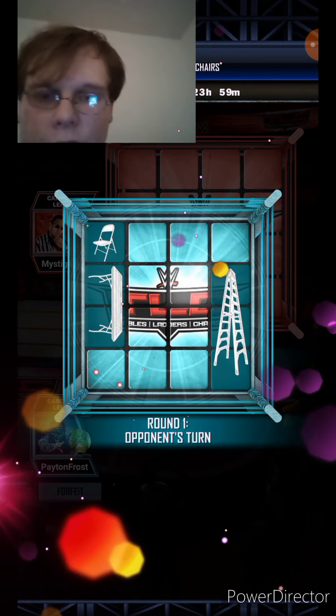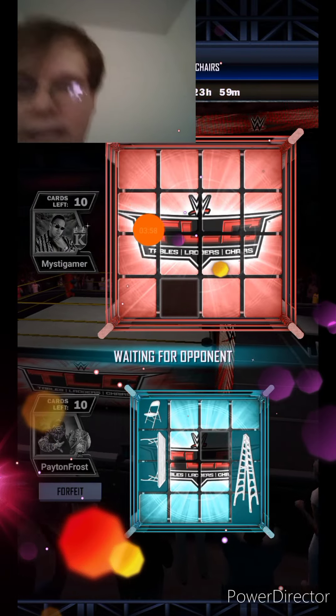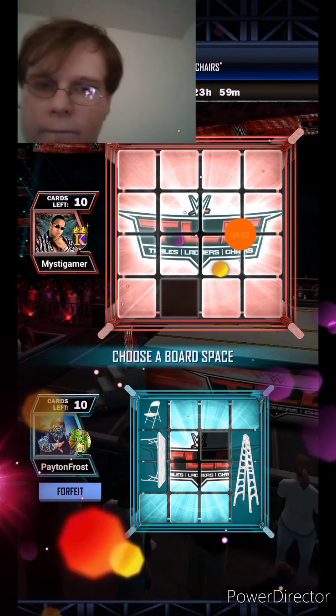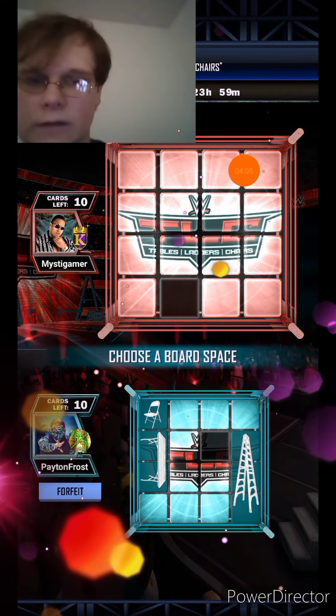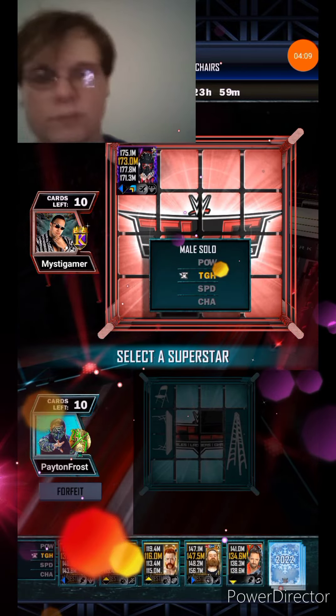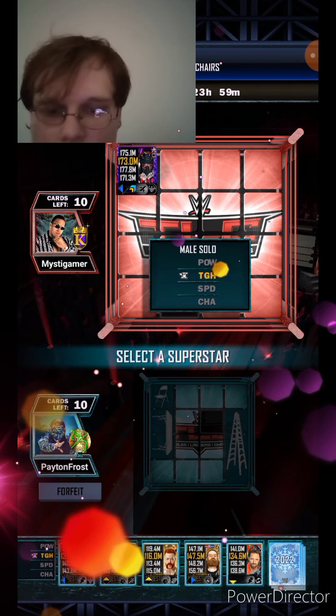Sometimes, like I showed you, a chair piece could go up, go down, or even go sideways. A ladder can go up or sideways too. For a chair, it can only occupy one square. See, I was going to go to the right but I clicked the wrong card — that's alright.